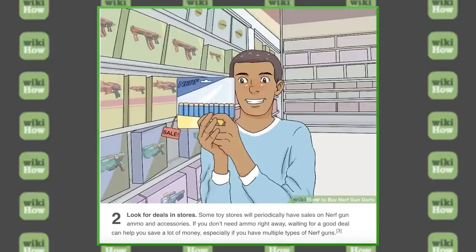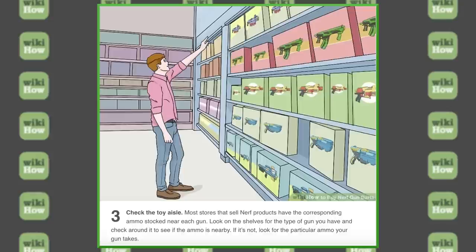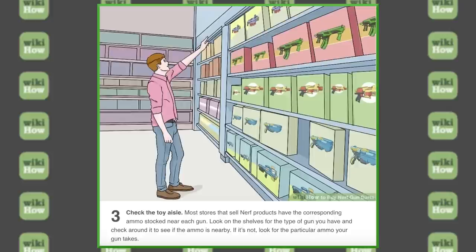There is absolutely no reason to have that face expression for a sale on 11 Nerf Elite darts. Number three — check the toy aisle. Most stores that sell Nerf products have the corresponding ammo stocked near each gun. Look on the shelves for the type of gun you have, and check around it to see if the ammo is nearby. If it's not, look for the particular ammo your gun takes. The box art's kind of cool — this guy's making a reach for those purple Hail Fires right above these beautifully green Quick 16s, and you've got some Barricades and Vigilances in blue, and then the Elite 2.0 Deploys at the very bottom. When are we switching to this kind of packaging, Nerf, and when are we getting these color schemes?